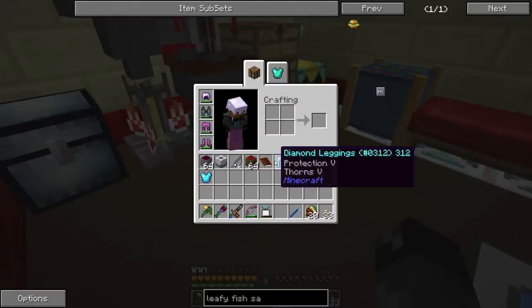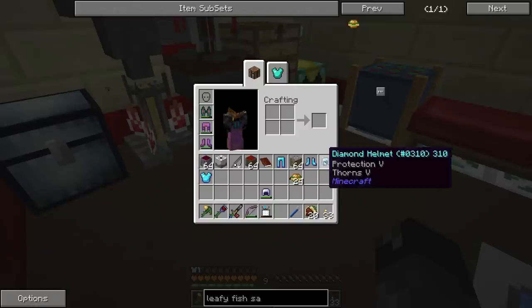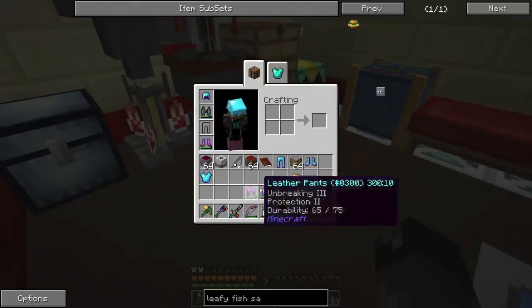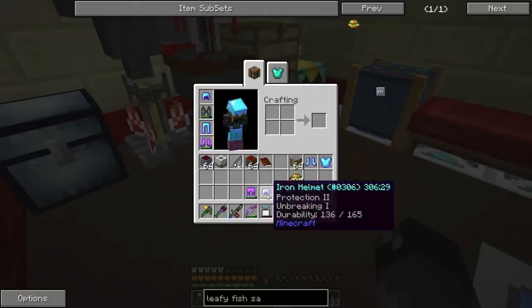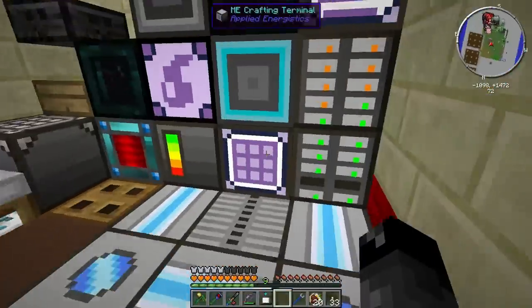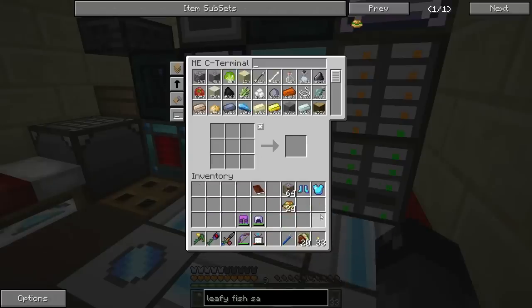Wait — feather falling. Do I want the protection over feather falling? I kind of want to mix and match. The helmet has protection 2 with Unbreaking — that's definitely an upgrade. Pants — protection 2, that's an upgrade. For the feet, I'm thinking feather falling with Unbreaking 3. Maybe we should start looking at the MFR disenchanter. Let's put these items away — titanium fishing rod, amaranth wood.